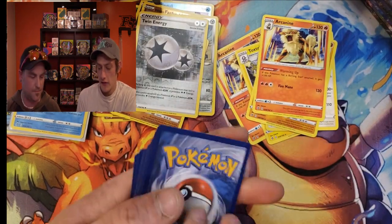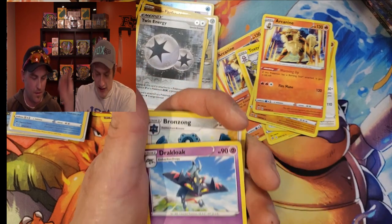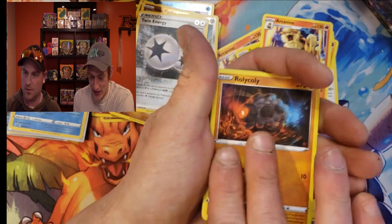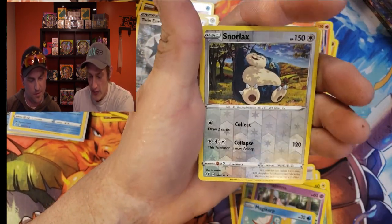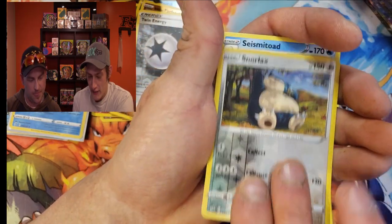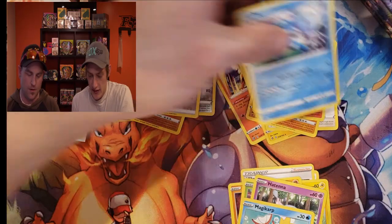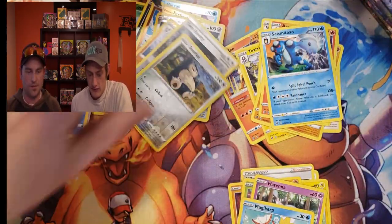Code card. Energy, Shanks, Roly-Coly, Snorlax — reverse — and a Seismitoad, non-holo. Snorlax, everyone! He loves him some Snorlax. As you can tell from our first video, we had our Snorlax mat out — that's his mat.